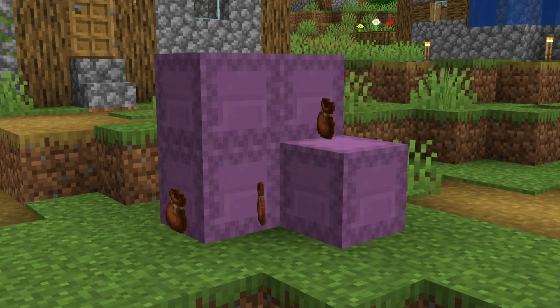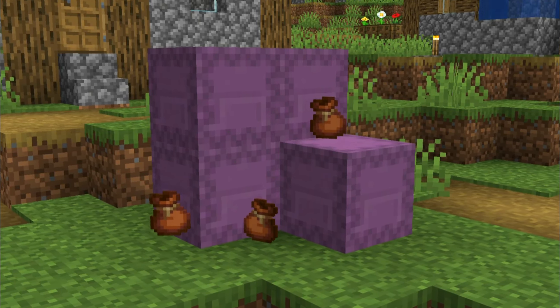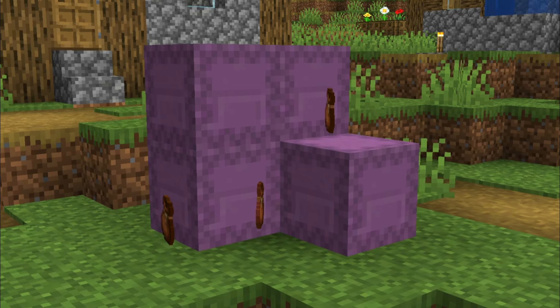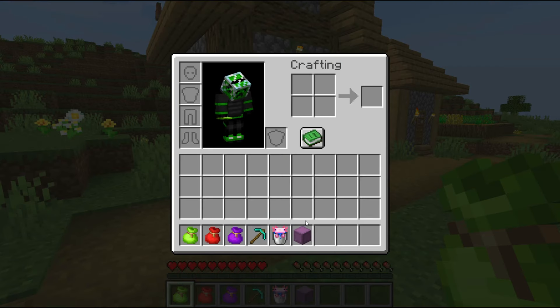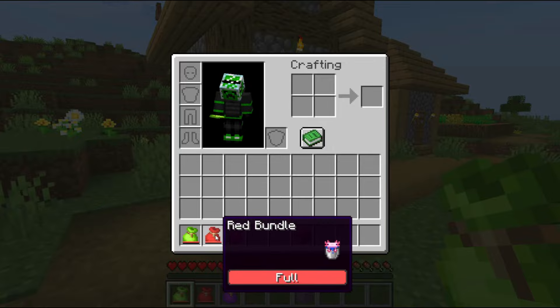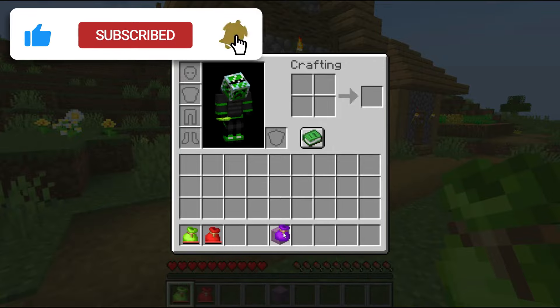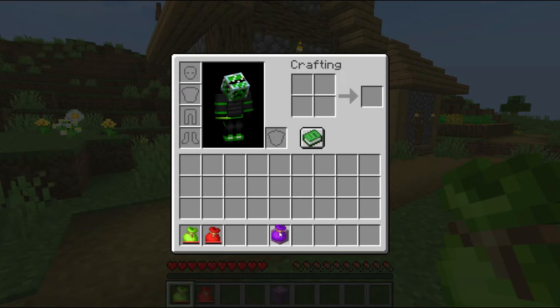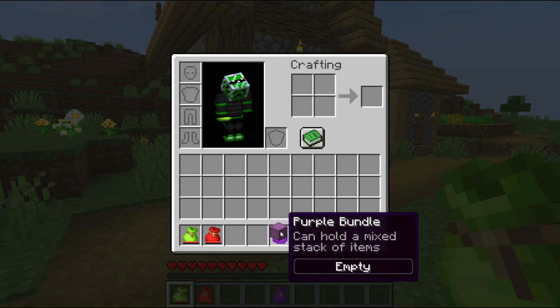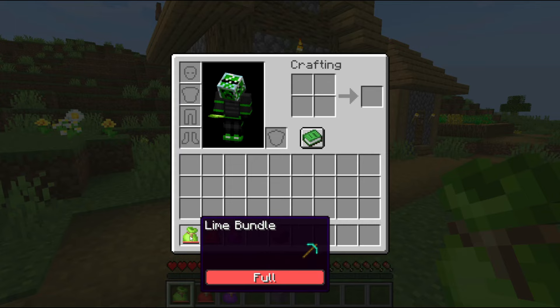This is just another feature that makes bundles unique from other storage methods like chests and shulker boxes. While bundles and shulker boxes have some similarities, shulker boxes cannot be placed inside a bundle. Shulker boxes are the only item that cannot be placed in a bundle, since all other items can be placed in a bundle, including items that stack to 16 and even all other unstackable items like tools and water buckets.